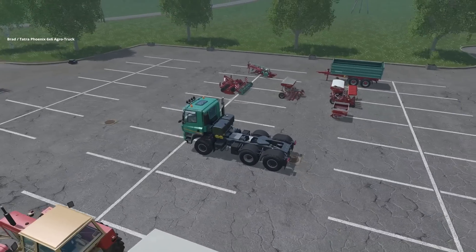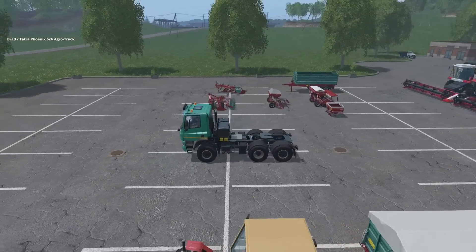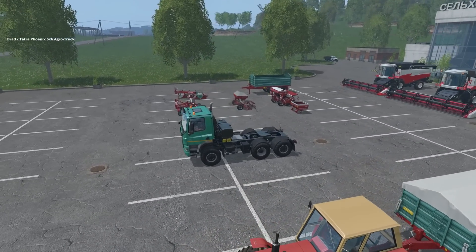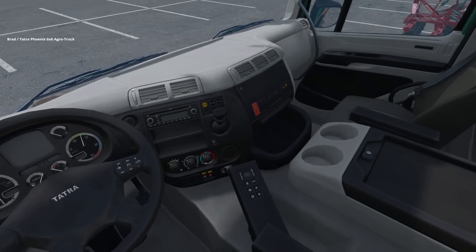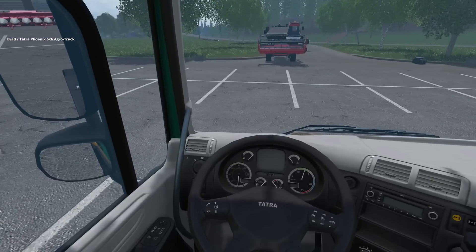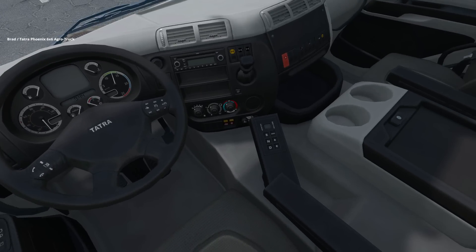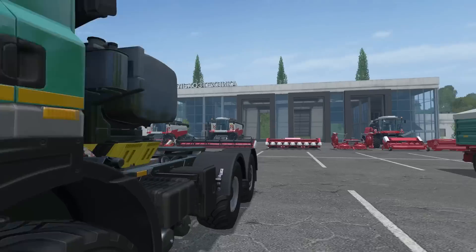If we jump in this bad boy, it sounds nice. I don't really know what the top speed of it is — maybe we can take it out for a spin at the end of the video. If we look around the interior, it's not quite Euro Truck Sim worthy, but it's got a really nice interior and looks really good. There's a little monitor that says 'Select Monitor' on there.